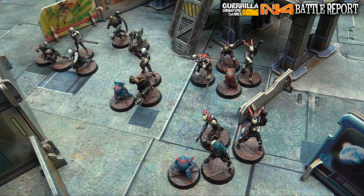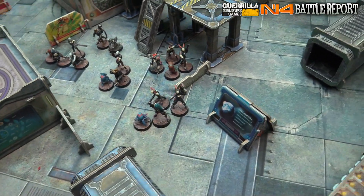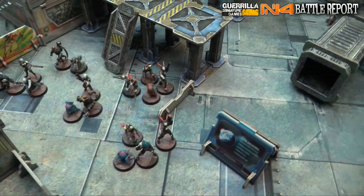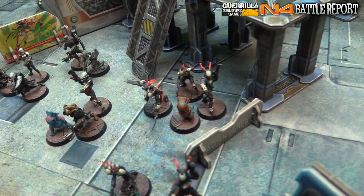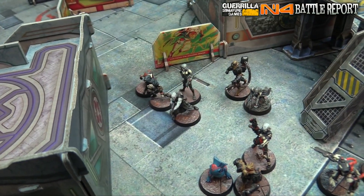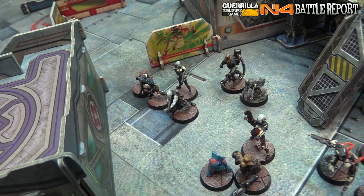Here's my 300 points of Tohaa. We've got the Raziel boarding team with the peripheral with the heavy flamethrower and a symbiomate. Then we've got three triads. Triad the first is going to be a Tsukyo Commando with a K1 combi hanging out with a Sakiul Regiment with a Spitfire, and a Keltair specialist with a light shotgun and chain of command. Then we have an Ektros Regiment with a viral combi and a symbiomate, a Sakiul combi, viral combi, and another Keltair specialist.